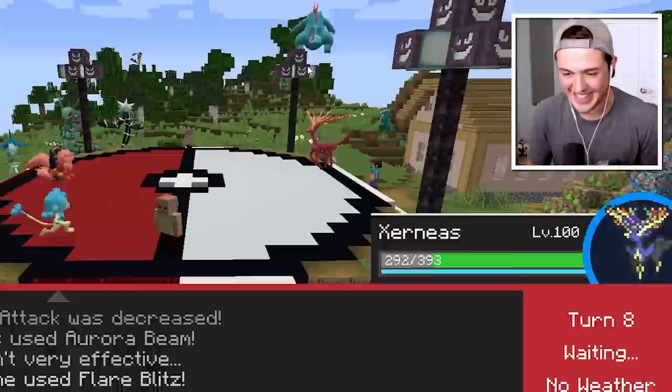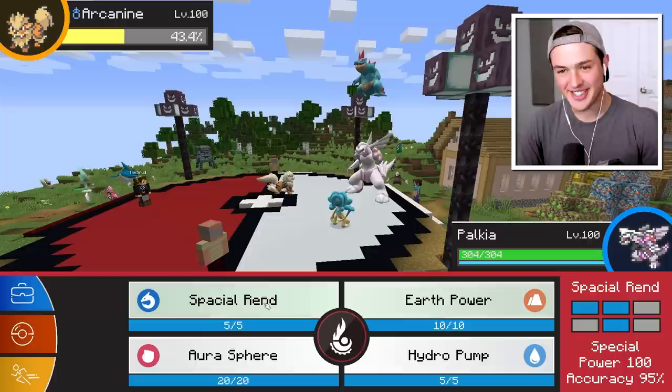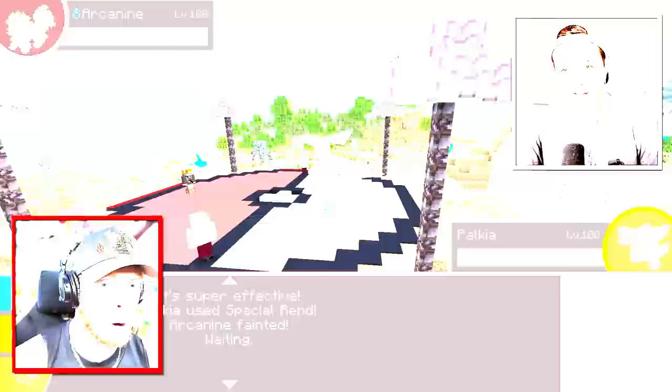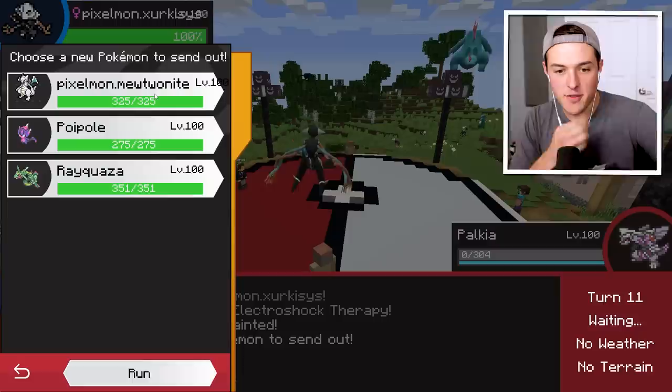I forgot if ice was effective against fire — I completely forgot. Palkia — that's definitely a good Pokemon to have. An Arcanine. Oh my gosh. Yes, I took you down though. Wait, was that also black? Yeah. Holy smokes. Boom — electroshock therapy. I don't even know if this is a good matchup, but I have to throw out my other fusion: Mewtwo Knight.